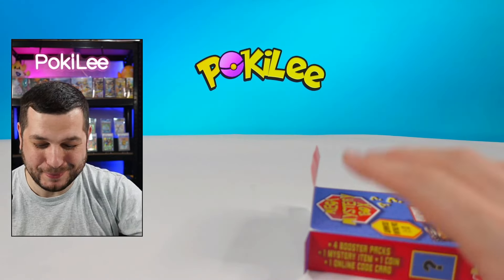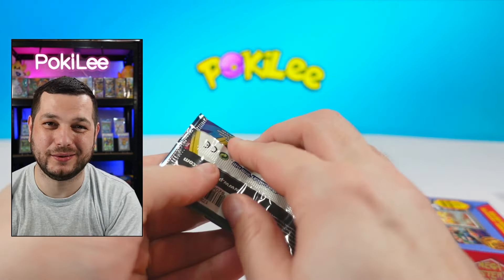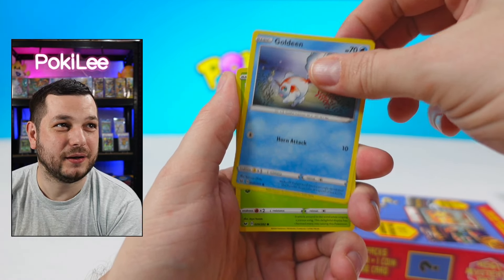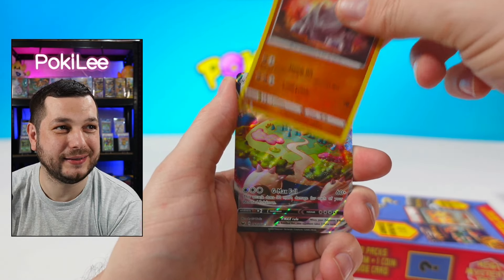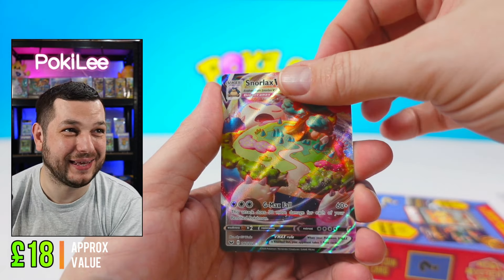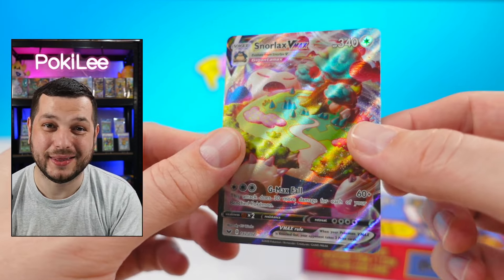Let's go to the next pack. I'm hoping we get a good pack — even if it's a modern one but a good one. We have Sword and Shield — it's a bit older but it's not what we want. Let's see if we can get a good hit though. We've got a Diglett, Goldeen, Gossifleur, Mawile, Snom in the Snow, Rhyhorn and... Oh! Let's go — we'll take that. Snorlax VMAX! Beautiful card. It is a little bit to the right with the centering but I'll take that. Very nice.